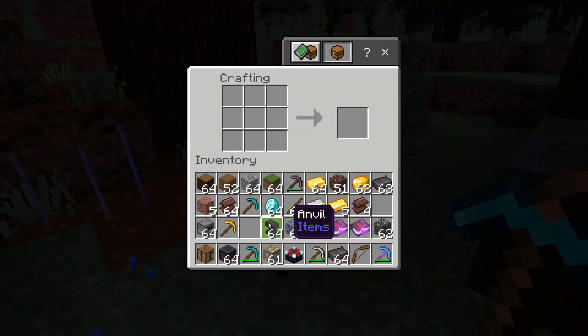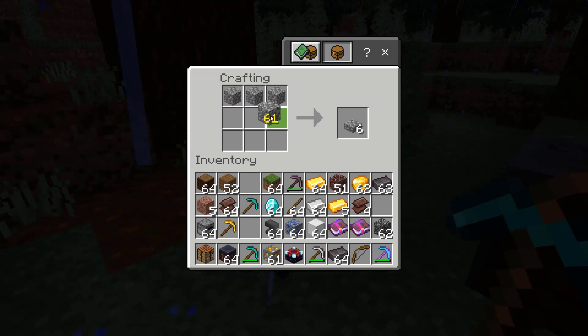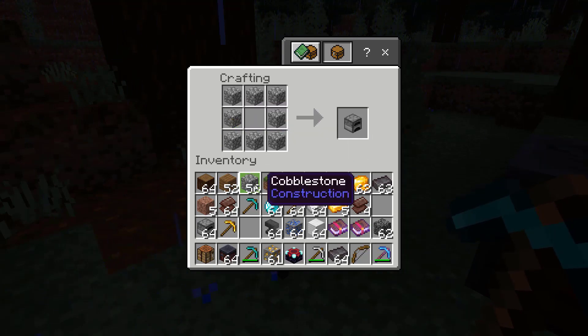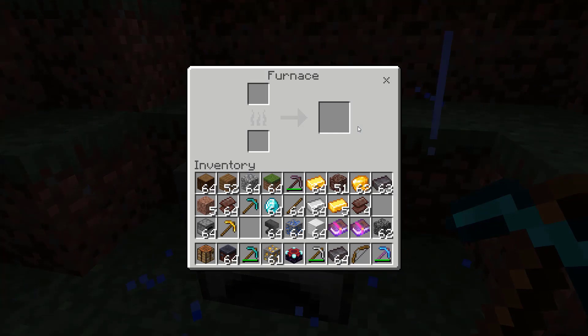Then you're going to need a furnace. If you don't already have one, you can make one using eight cobblestone. Put them on the outer edges of the crafting table, leaving one space empty in the middle. Then once you have a furnace, put it on the ground and activate it.